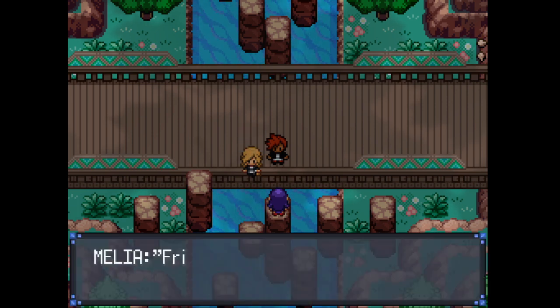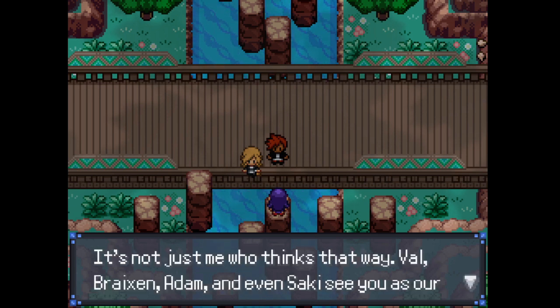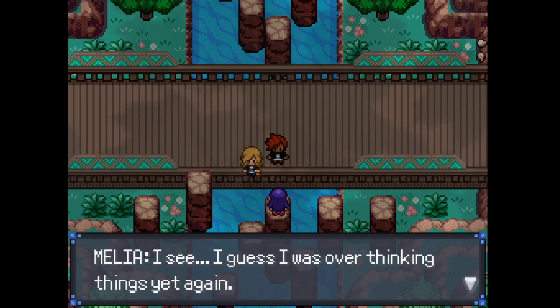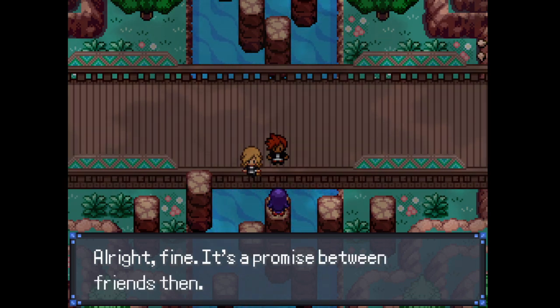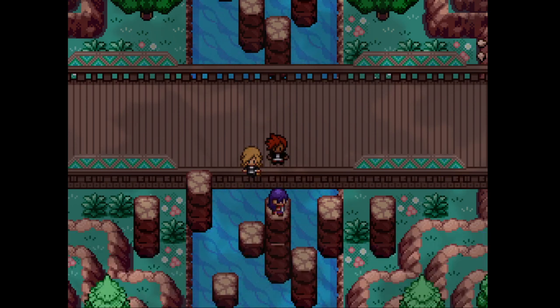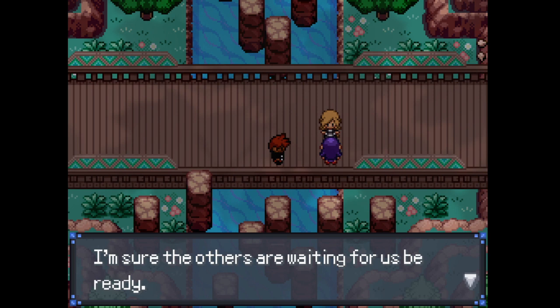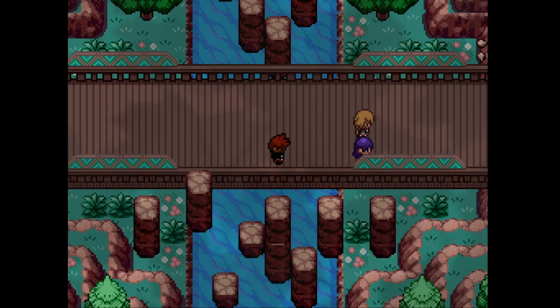[Game dialogue] "It's a promise between friends then." "Friends? We're friends?" "Yeah, I like to think that we all are. It's not just me — Val, Braxton, Adam, and even Saki see you as our friend." "I see. I guess I was overthinking things yet again. Sorry." "Alright, fine — it's a promise between friends then." We should probably head back now, I'm sure the others are waiting. "Yep, I hate meetings, so let's get this over with."